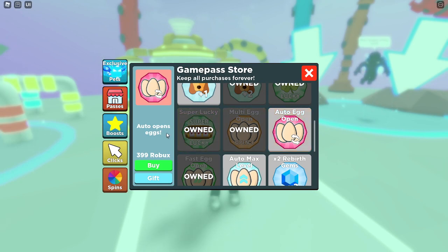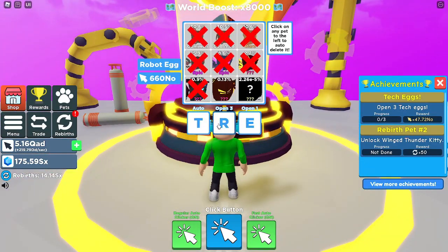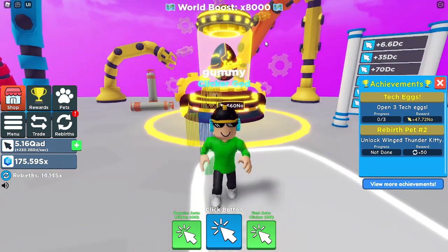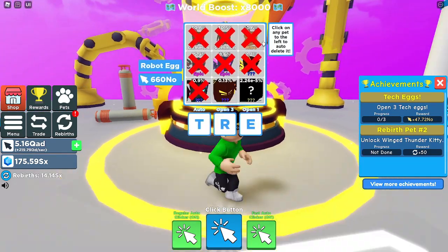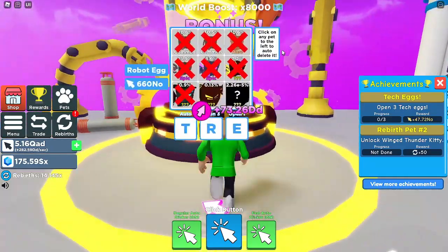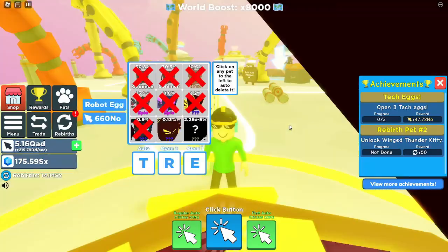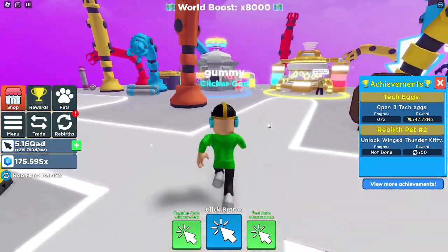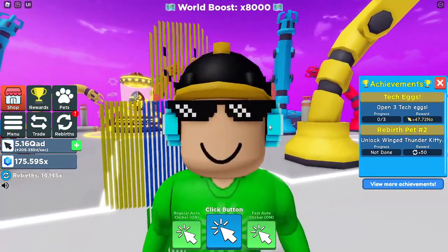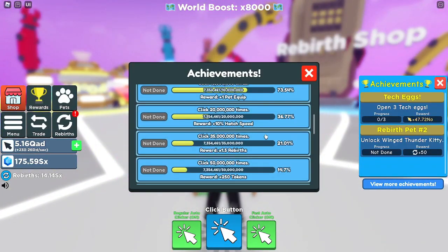You could just put an auto clicker on the open button. Sometimes you even get free auto open — this past weekend we got a free auto open, plus times two clicks, and event eggs also have free auto open. So it's kind of not very necessary unless you're on mobile. If you're on PC you definitely don't need to buy it.